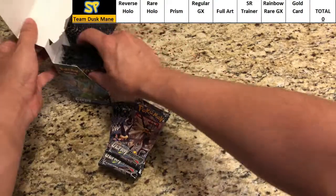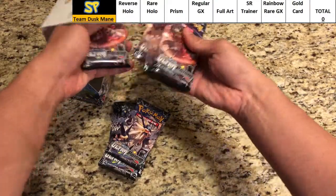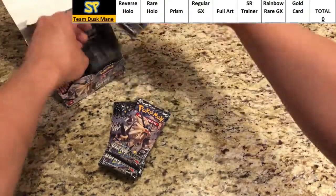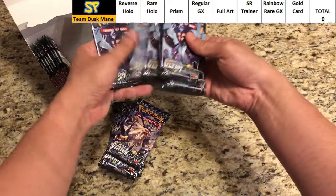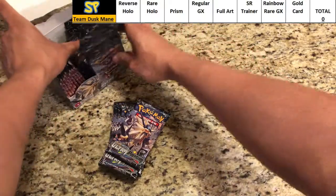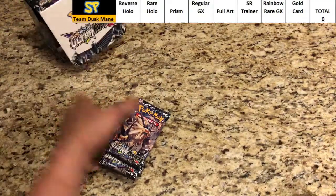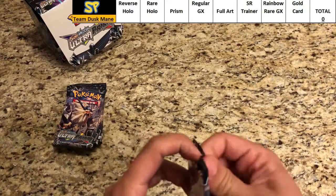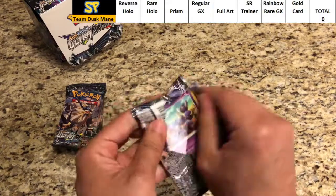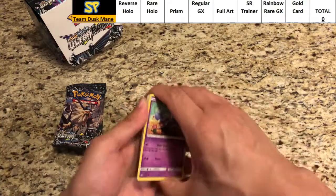Quick count confirms nine packs each for all artworks. We'll start off with Duskmane Necrozma — let's see how many points Duskmane can get. There's a little scoreboard at the top so you guys can follow along. First code card there for you guys, enjoy that.